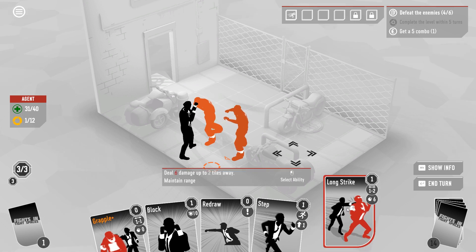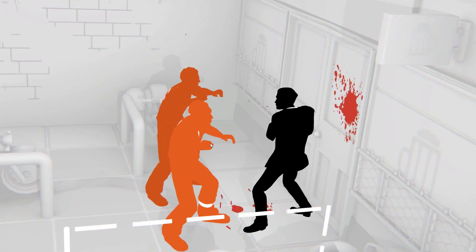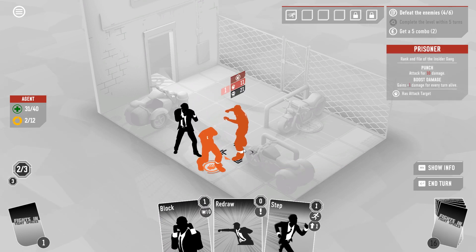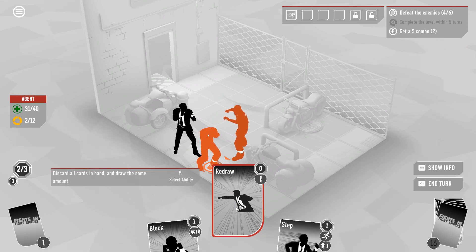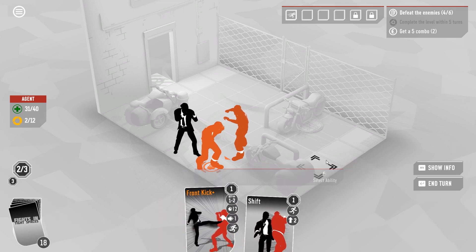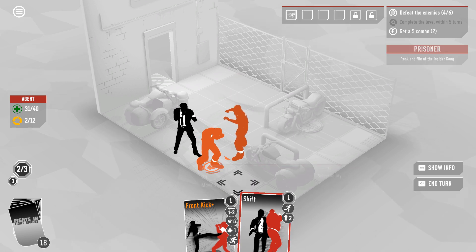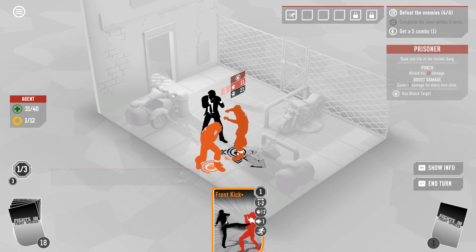We might have too much non-punching stuff in the deck — that's a possibility. If we grapple this guy into this space, that does look like it primes him, and we have enough momentum to make use of some stuff. So shift into front kick — he's only attacking for 10, he's not quite going to get the job done, but I think this makes sense. Now these guys are both super low.